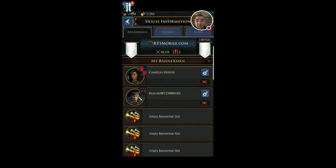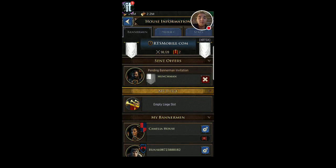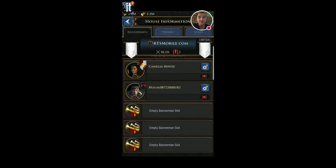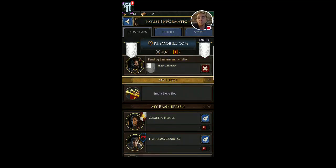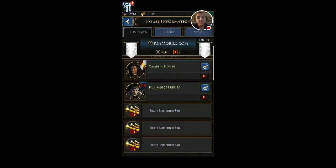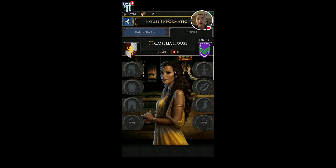How it works is it's actually based on what's called the bannerman system. This is basically a pyramid system. I have one liege, who is essentially rank five or the leader of the allegiance. I can personally have up to five bannermen — I would be their liege for these bannermen. Each one of these five bannermen can have five of their own bannermen.